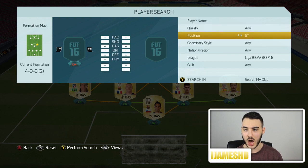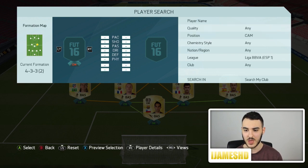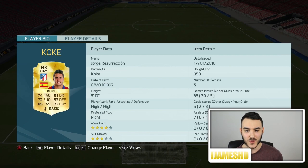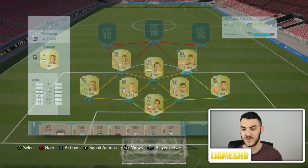Now to our other CM, who is actually a CAM — we have Koke, 83 overall, plays for Atletico Madrid. 74 pace, 72 shooting, 85 passing, 81 dribbling, 73 physical. Like Bravo, one game he's fantastic and another he's just horrible. I bought him for 950 coins — that is a bargain. 3-star skills, 4-star weak foot. He scored me 3 goals in 5 games — amazing.